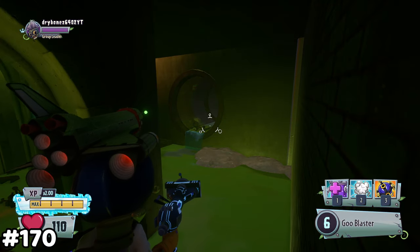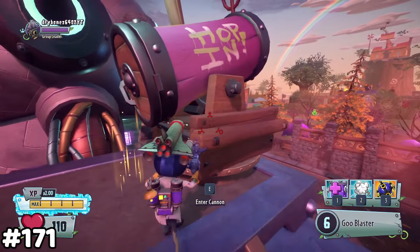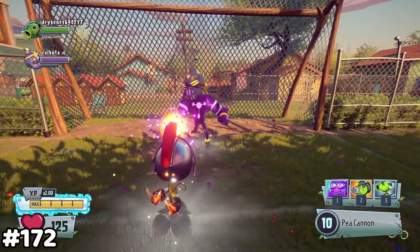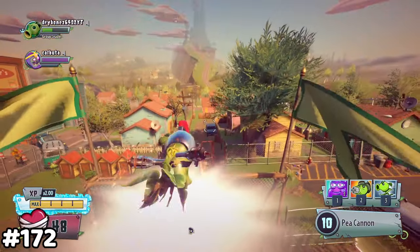If you warp as a scientist, you can make this gap. If warp is activated right as you go into a cannon, this happens. It's possible to heroic kick a single plant twice.